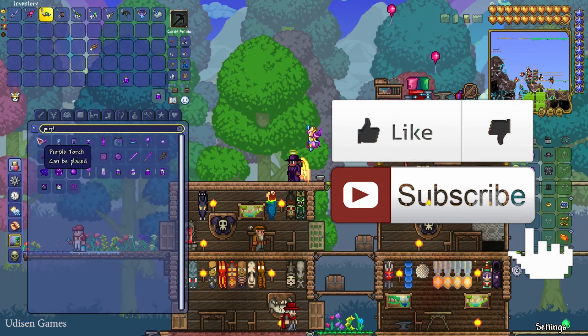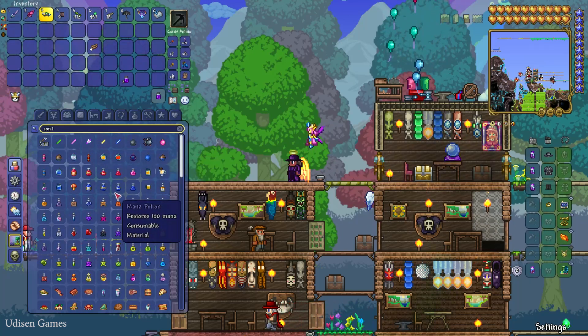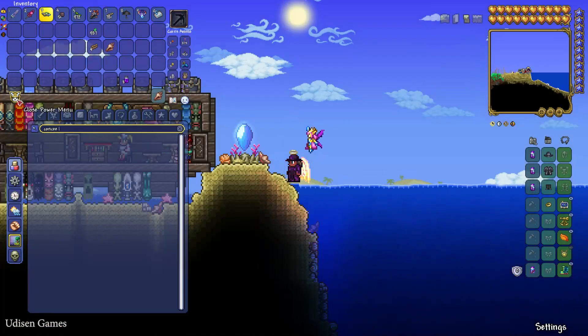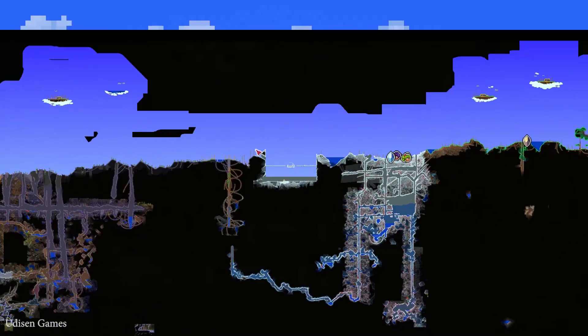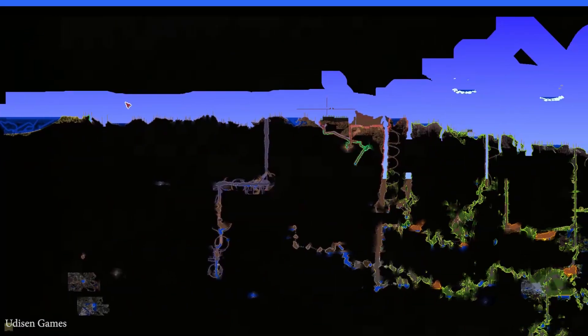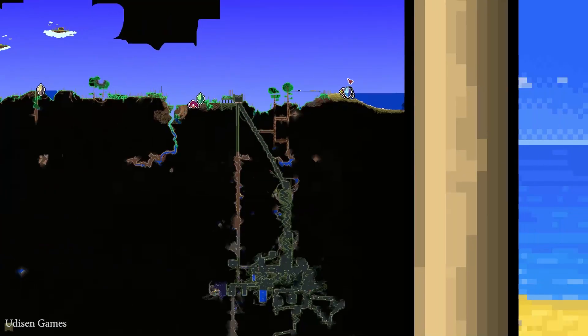Step number one: I highly recommend using Magic Punch — it is not required, but very useful. Press the mouse button to make it punch and you teleport to the nearest ocean. Or you can manually go and find the ocean on the left or right side of any map, because it spawns in any world on the border of the map.